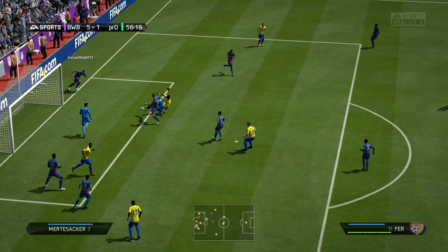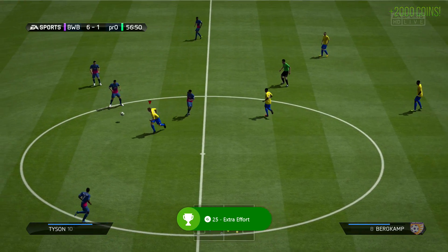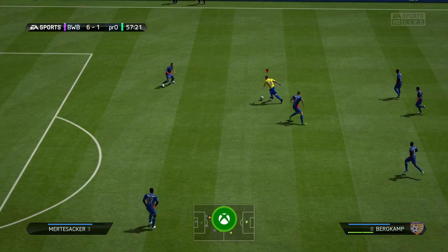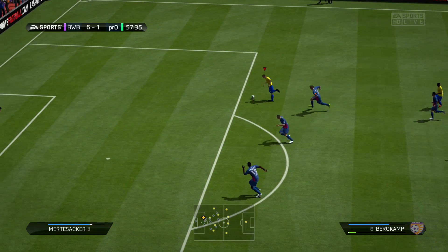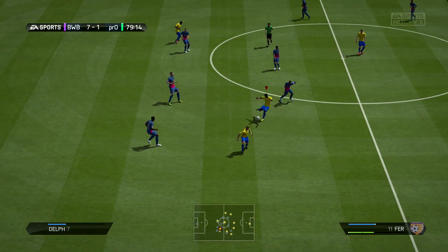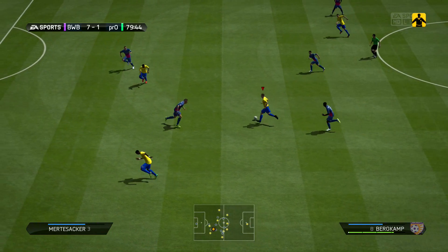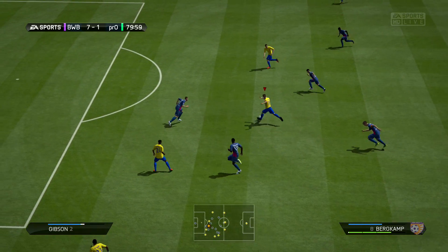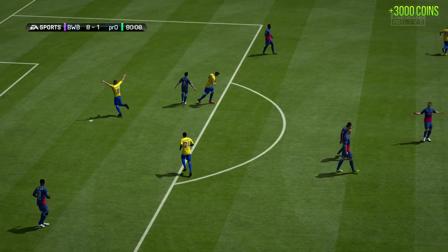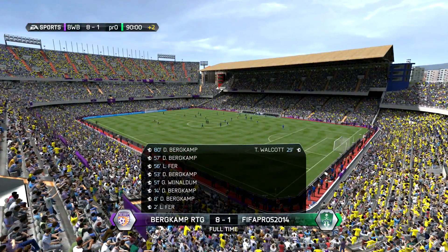We try crossing it in, he heads it away, and then Fer just sticks a leg in and makes it 6-1 early in the second half. Bergkamp, right from his kickoff, takes it back, couple of skill moves, couple of roulettes and chops, and then smashes it home - 7-1 at 57 minutes, what a goal from Bergkamp. Then Bergkamp again with a couple of clicks, roulettes and skill moves, stuffs it home with a lovely finish. 8-1, and that is how that game finishes.